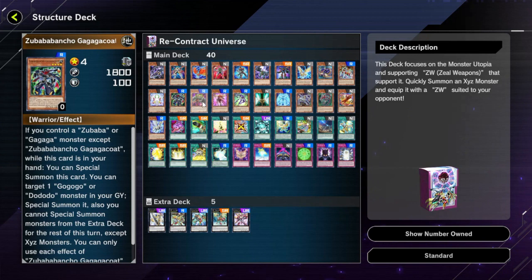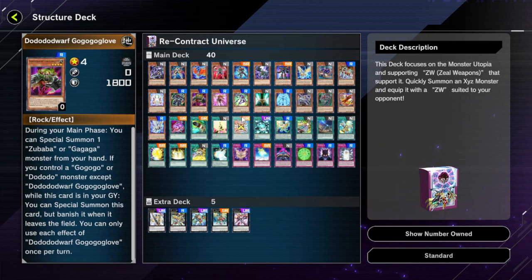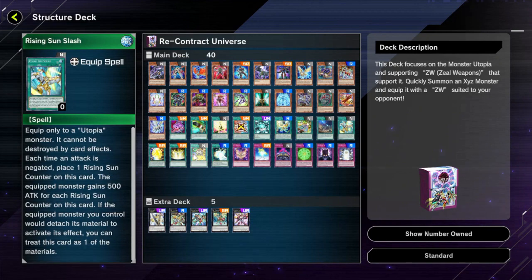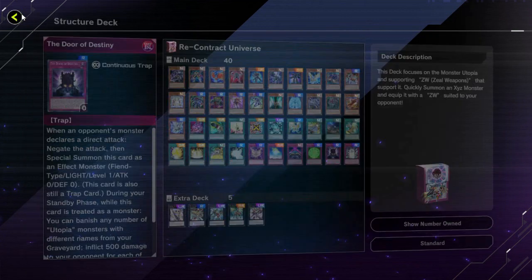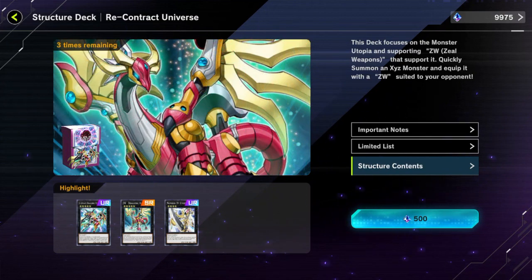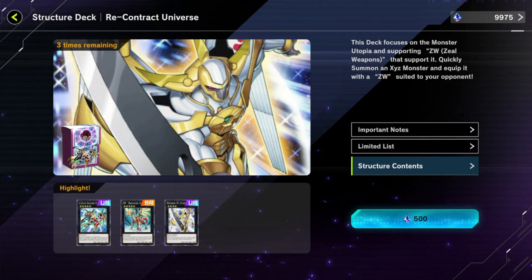That card in Duel Links was pretty good, and having three copies here is easy — you just buy this deck three times. You also get some good spell cards here. I might buy both of these because at 1,500 gems, and I already had 10,000 gems starting off after finishing the practice mode, I feel like it's a good deal — they're kind of just giving us stuff right now.